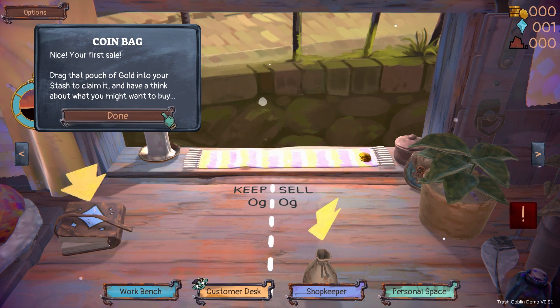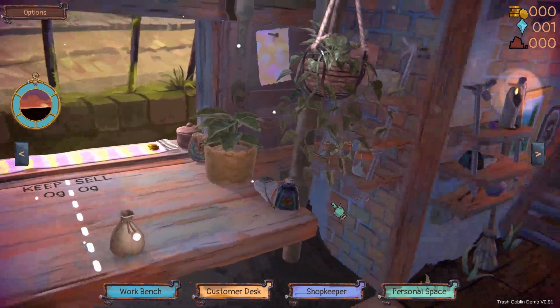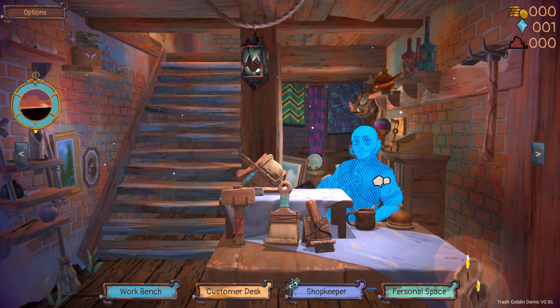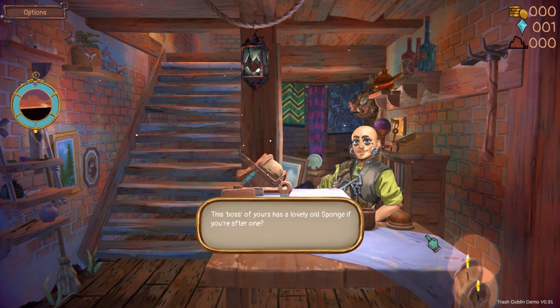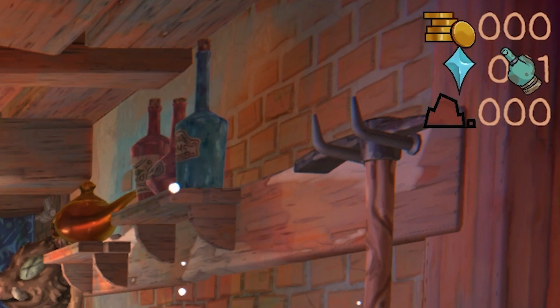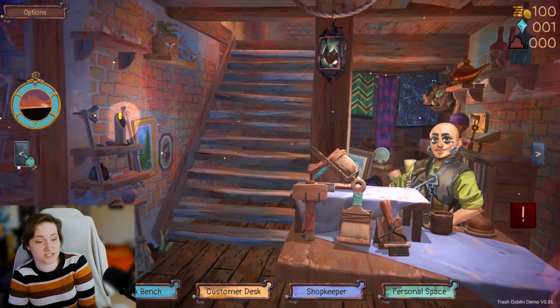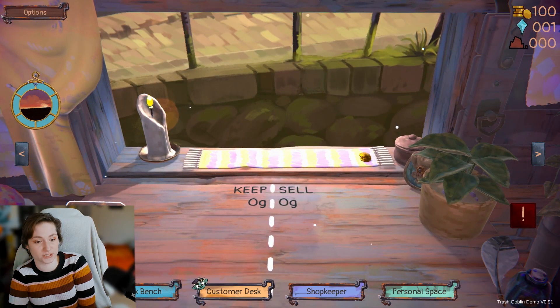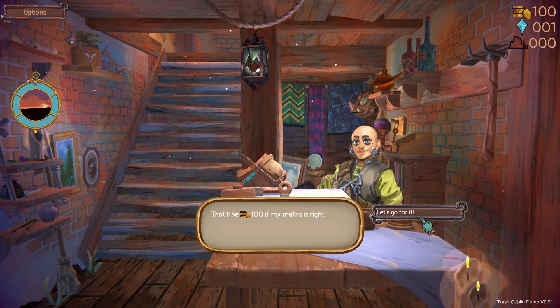Drag that pouch of gold into your stash to claim it and have a think about what you might want to buy. Let's go to the exclamation point. Hello? Heya, goblin. Boss man. I told you before, I don't like it when you call me boss — this is a partnership. This boss of yours has a lovely old sponge if you're after... Yes, I'd love a sponge, boss. There'll be a hundred if my maths is right. Turns out I did have a hundred coins, I just forgot to put them into my book. So let's talk to your boss again. How much could I spend to earn? That's what they say. Let's go for it.